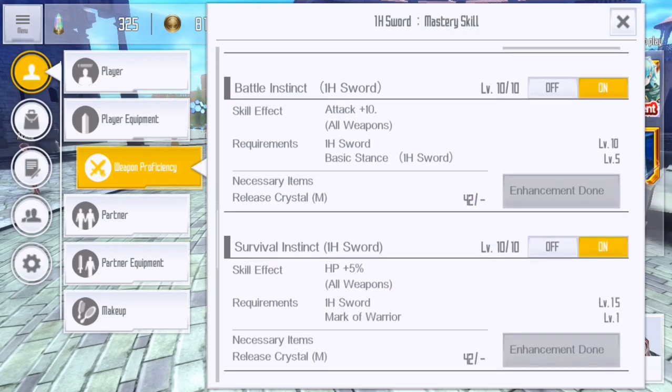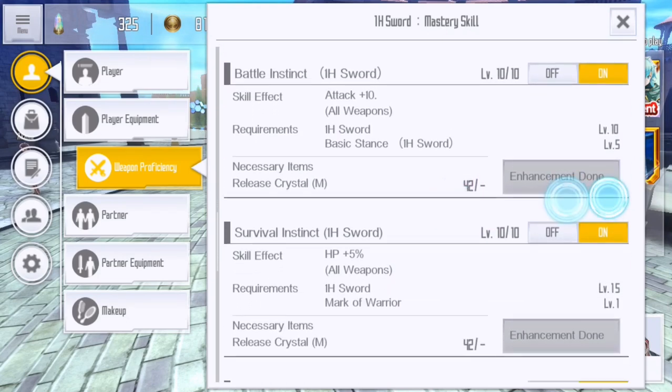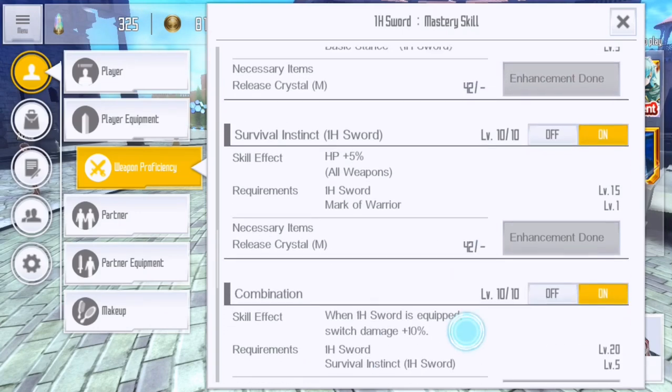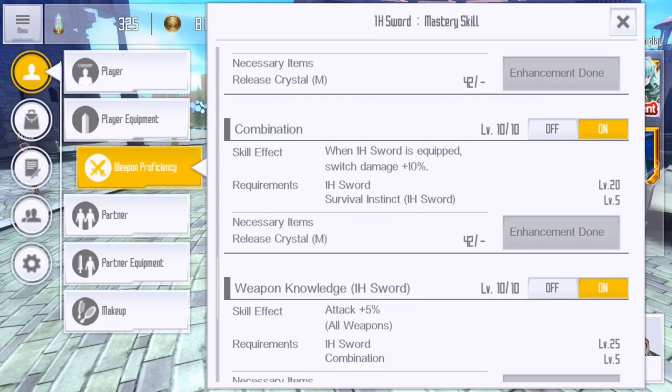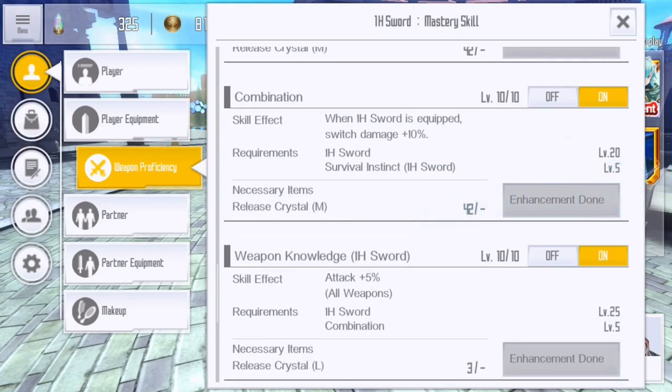Battle Instinct is just another advanced portion of Basic Stance — do it as you're able, no rush, don't dump all your RC into it right now. Survival Instinct gives hit points, keeps you alive, keeps you going, and means you've got to lose a little bit more to keep those 75% or more skills active. However, if you're just starting out and new to swords, take this to 5 and move forward. It's not as big a deal if you're not running axes or anything HP-based.